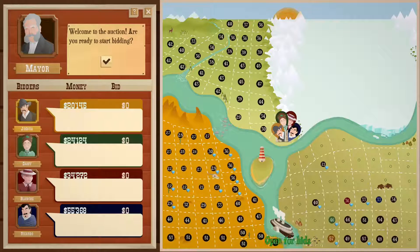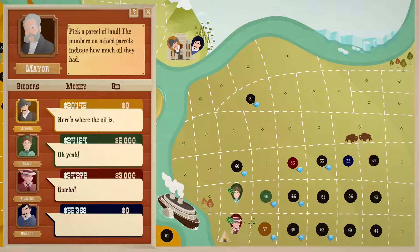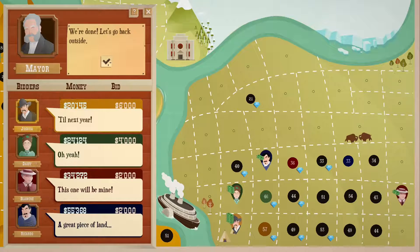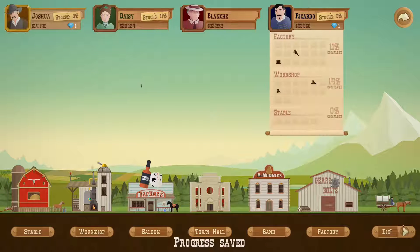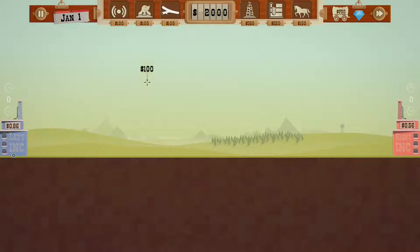Alright, let's go to the land auction. Where will we go next? I'm gonna go here. Get out of here, this is my spot. Alright, let's go. Okie dokie, let's do this again.